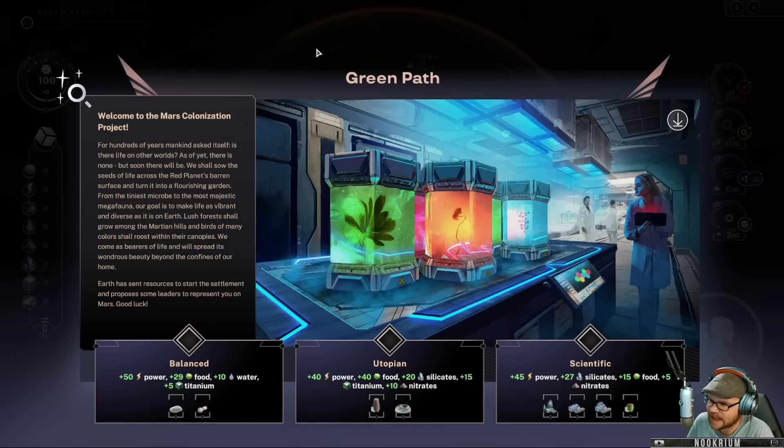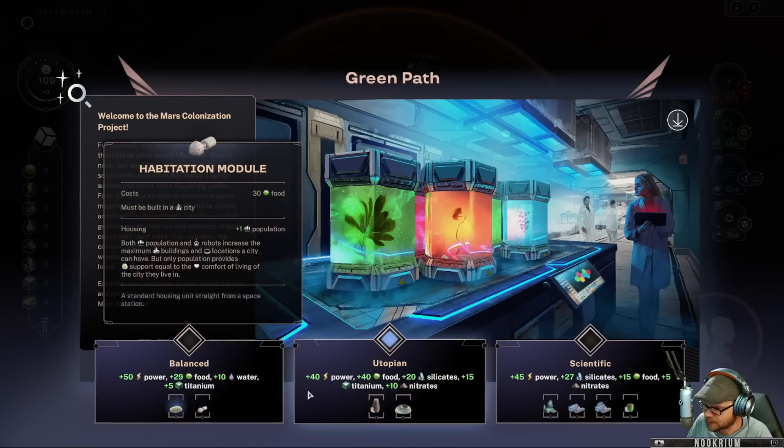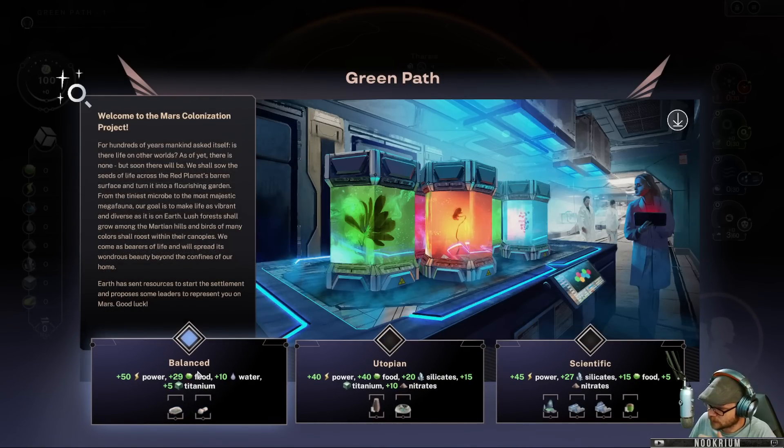Welcome to the Mars Colonization Project. For hundreds of years mankind has asked itself: is there life on other worlds? So our job is to go to Mars. We want to start with the balanced approach, the utopian approach, or the scientific approach. We'll just take the balanced one. These are our resources.